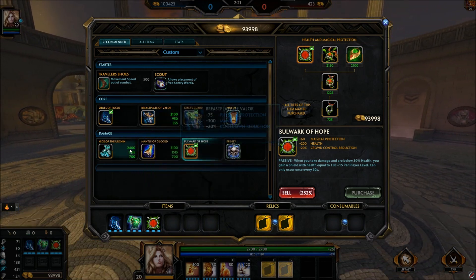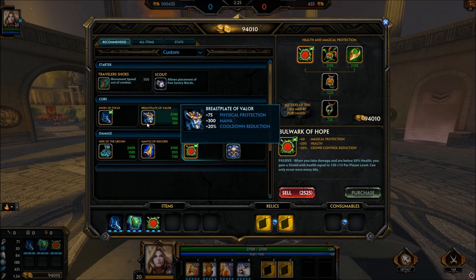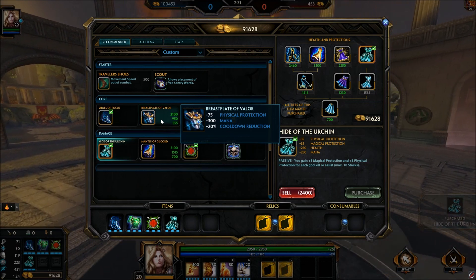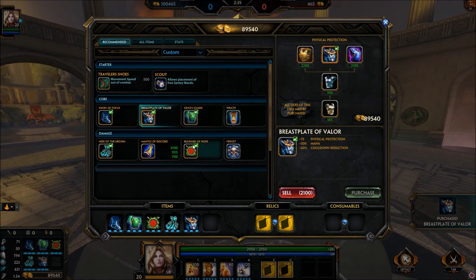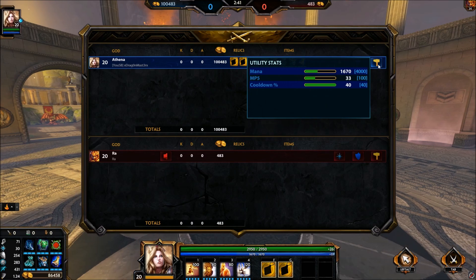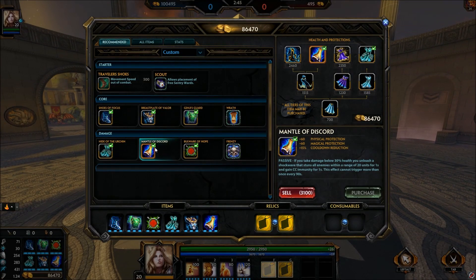If the match is going fine, grab Hide of the Urchin to start building those stacks, then go into Breastplate of Valor for a lot of physical protection and 20% cooldown reduction. After that, grab Mantle of Discord — this is the first god where I actually ended up at 40% cooldown reduction, which actually comes out to 45%. Mantle of Discord is absolutely amazing.